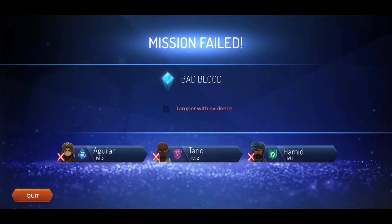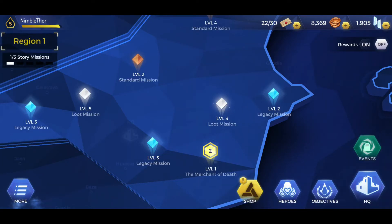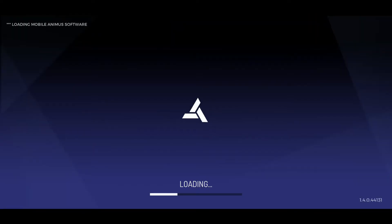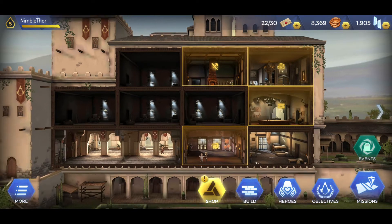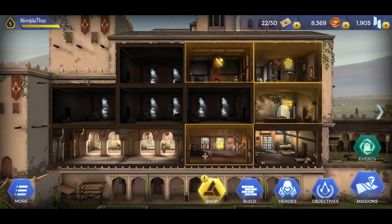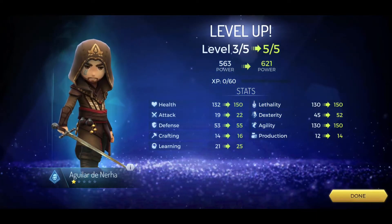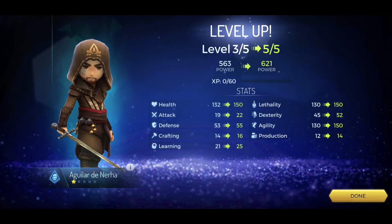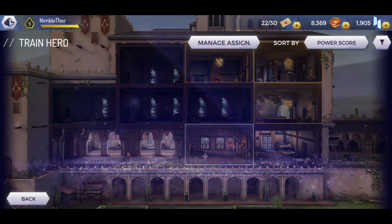We have to go back and level up our characters, which actually gives me a chance to show you what the headquarters can do for us. Let's go back to the HQ. There's a loading screen which can take quite a bit, even on a Samsung Galaxy S8+. In the training room we can train our heroes — this guy actually leveled up from level 3 to 5, getting extra lethality, health, and attack.